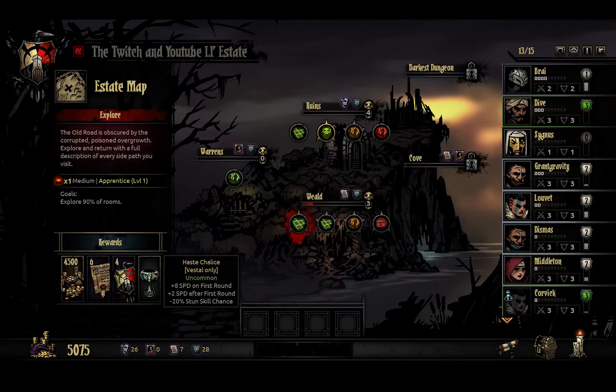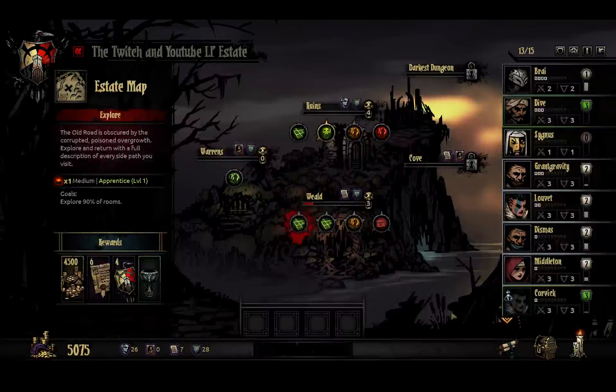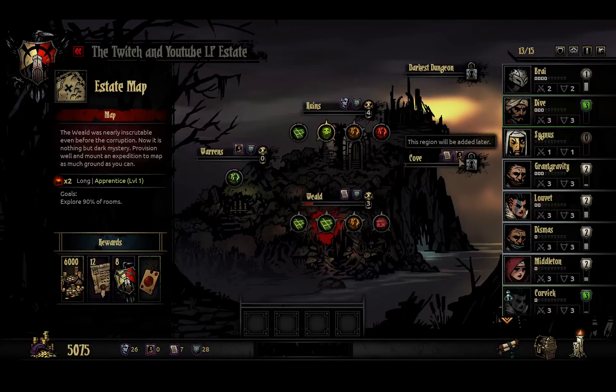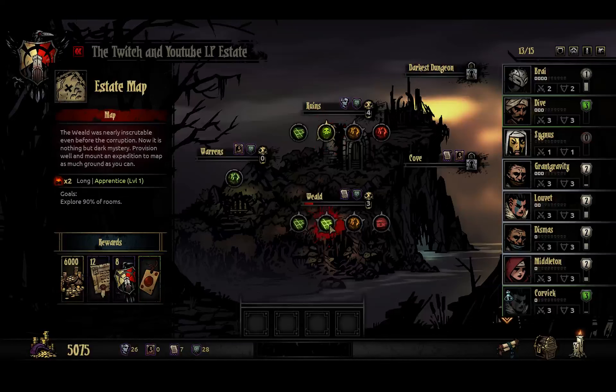That's a little bit interesting. I do think I have a speed item on her - no, I don't. Blight resist, minus dodge, and plus accuracy on ranged skills. I don't need another item like that. I kind of need both deeds and portraits, and I want to kill this prophet, but I don't want the minus damage modifier. I want my Crusader to hit for damage. So it looks like we're going to do this one.